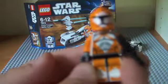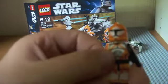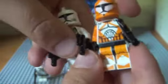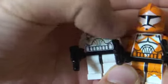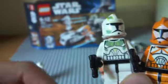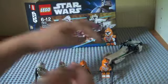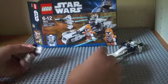Next is the bomb squad trooper. As you can see, he's very orange. That round bit on the helmet is a tiny bit different from the others — that one's more narrow and that one's wider — but they're basically exactly the same. They're both bomb squad troopers but they come with different guns. That's the characters.